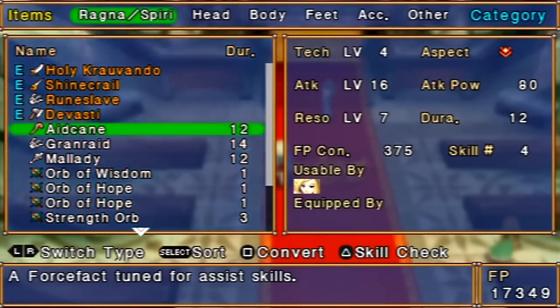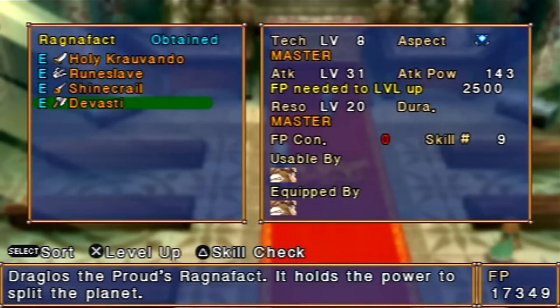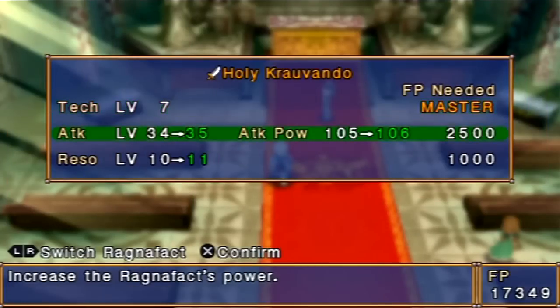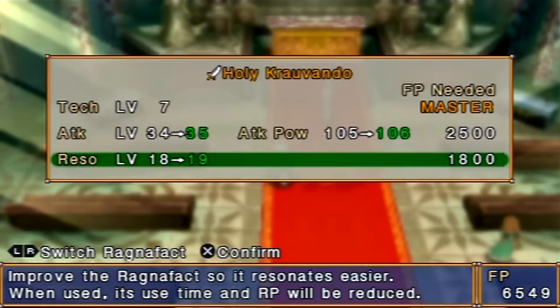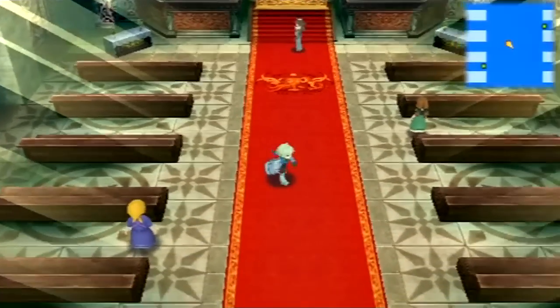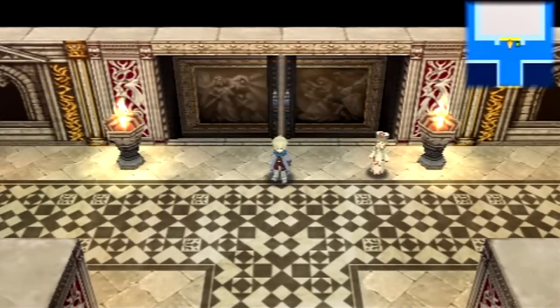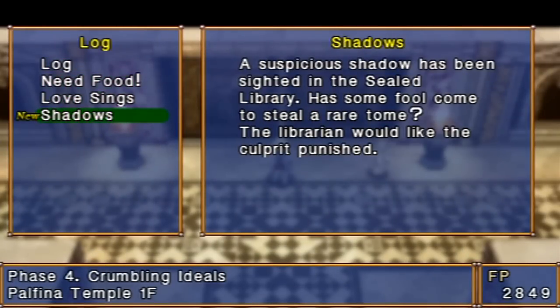So we got a Sandal Cane, and now we have enough Force Points to max out another Ragnifact on Resonance. Let's max out Levance, because he's pretty much gonna almost always be in my party. Eventually — spoiler alert — we're gonna get more party members and you can swap people in and out. Let's go to the sealed library there to take care of the Shadow Side Quest.